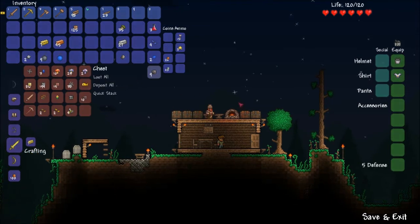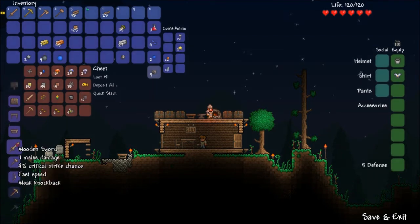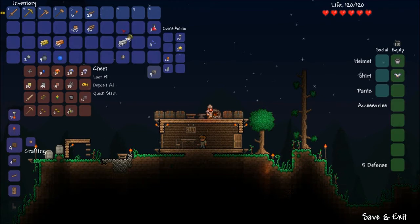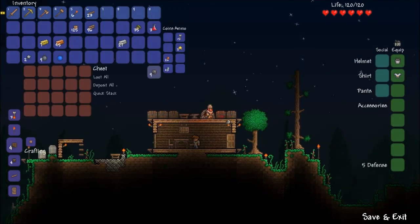Throw you in there. What else can I make? There's a pot, a toilet, a bathtub. All this sounds kind of crap. Make more torches. Torches. Organize my stuff. We'll leave those there. Let's put this stuff in here. We'll have our iron, there's our copper, there's our gold, there's our silver. Boom baby, we're in business. We are organized.